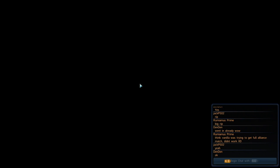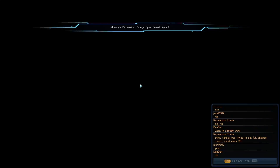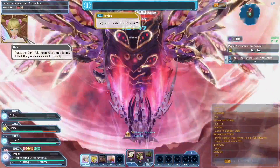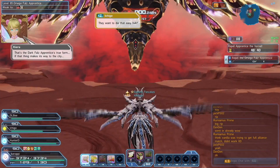Now you transform into your Luther form, and here is the Touhou part of the game. In this section you will permanently be in Luther form, so you can fly around — you can move down, move up, and so forth.